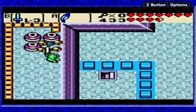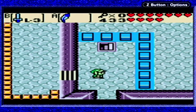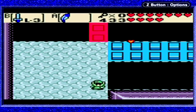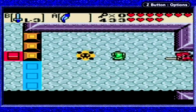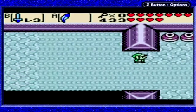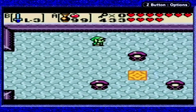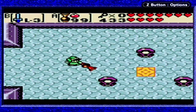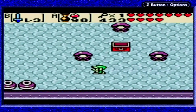Now we're on the other side of these stairs. See these statues? We're gonna have to bounce seeds off of all three of them. Just gotta get just the right angle. I nailed it first try. That got us our first small key.